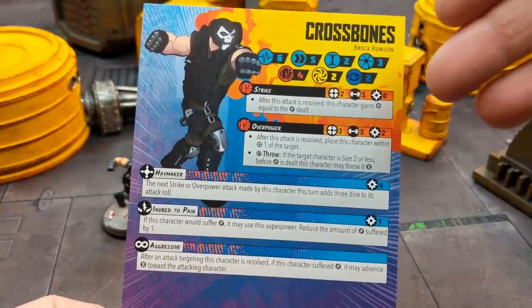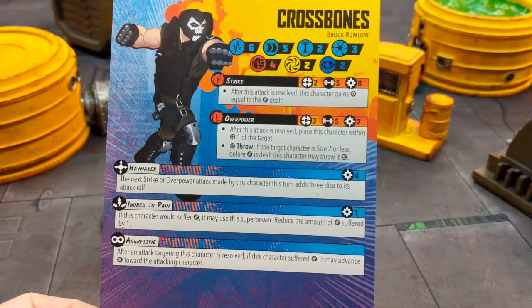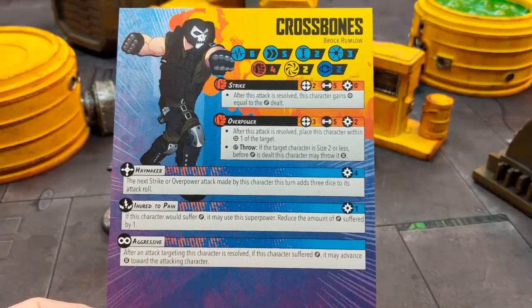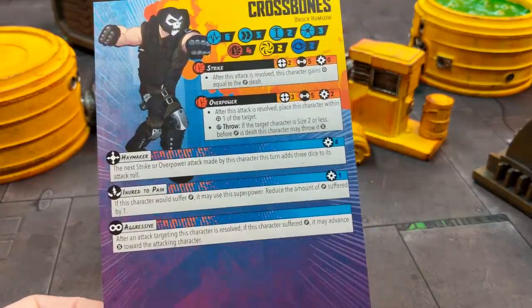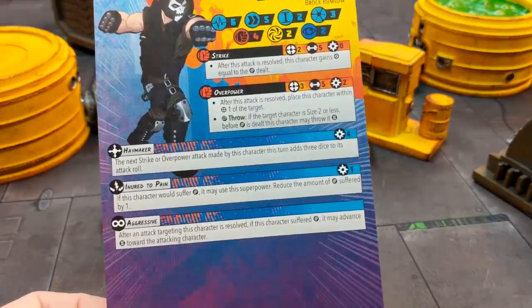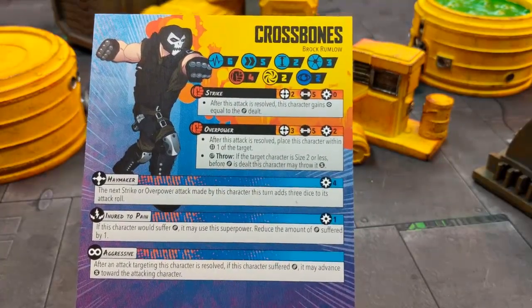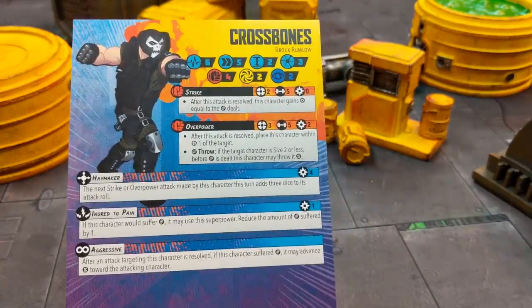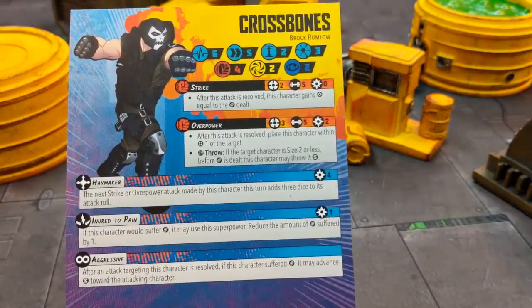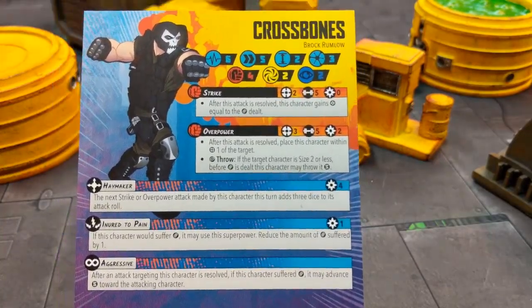Attack-wise, he's weak against energy and mystic attacks, only having two defense for both of those. That's where you want to focus when taking him out. In one of my battle reports, I was using Captain Marvel — I think it was her Rocket Punch in binary form — and I was able to daze him with one shot, just because he doesn't have a very high energy defense. Characters like Captain Marvel, Iron Man with his energy attacks, Doc Ock, or even MODOC with his mystic attacks are the ones to watch out for when using Crossbones, because they will be able to dish him some serious damage.